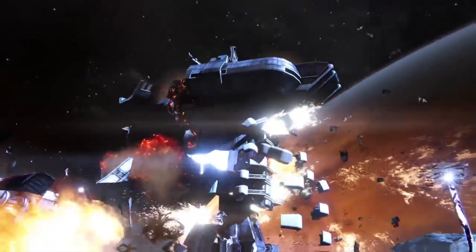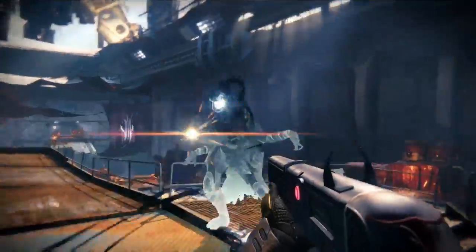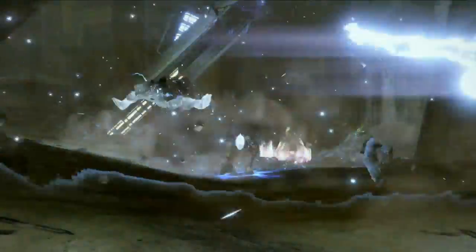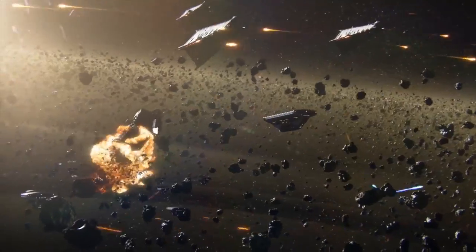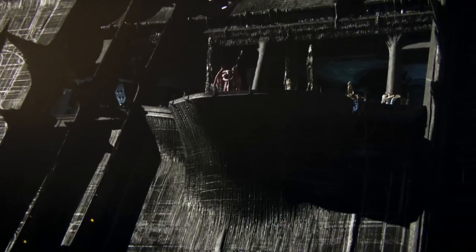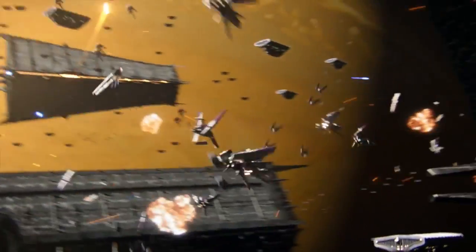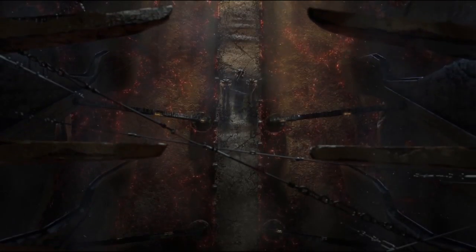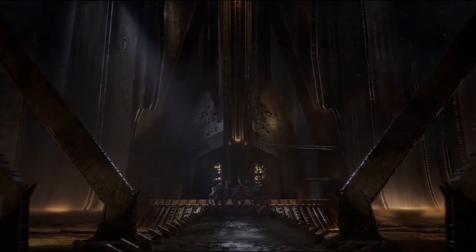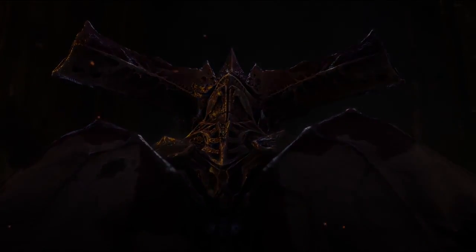Some other previously mentioned changes: Vanguard and Crucible Marks are now combined into Legendary Marks, which you can use to purchase new legendary gear in the tower. There's also a new material called Armor Materials, which combines class-specific items like Hydronic Essence, Plasteel Plating, and Sapphire Wire — so you won't have to worry about a shortage of any specific one, since they can be used for any character at any time.